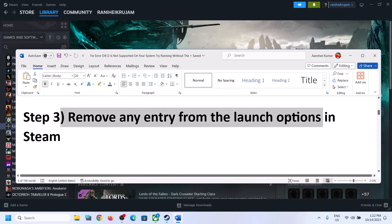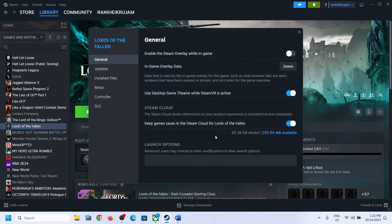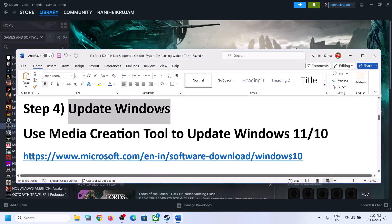The next step is to remove any entry from the launch options in Steam. Right-click on the game, select Properties. In the launch options, if you have any entry like -DX12 or similar, remove it, and then launch the game and check.